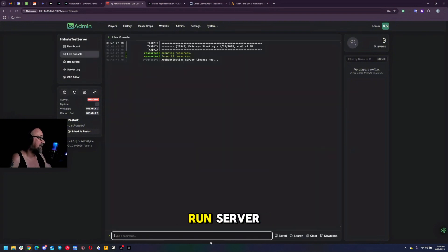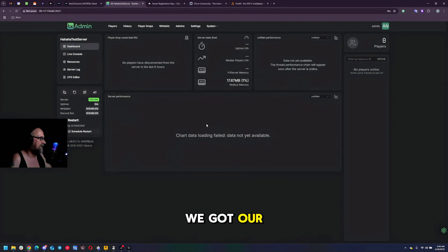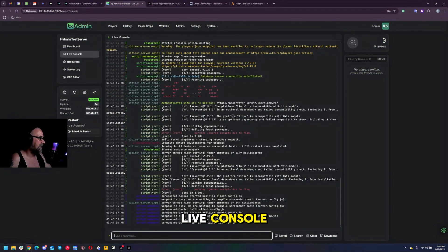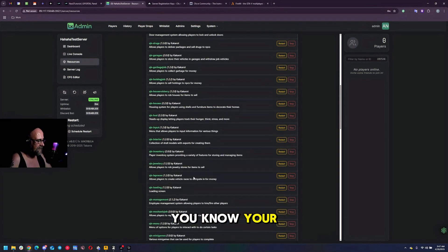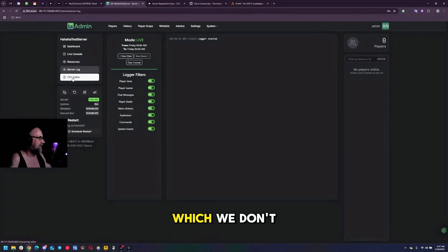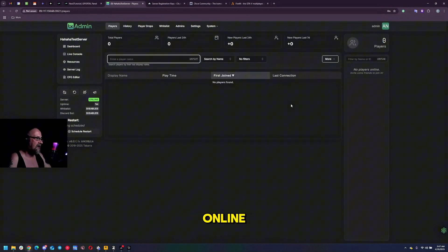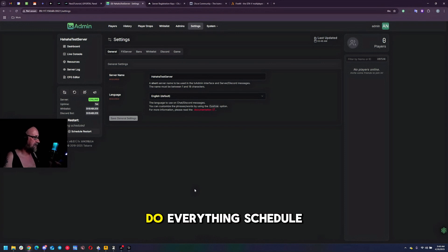We're going to leave it as default, click 'save and run server,' and the server is going to start up. Let's take a look at what we've got. We have our server dashboard with player drops, server stats, and performance. We have our live console, resources where you can stop, restart, or start different things like jobs and crafting, server logs, and your config if you want to go back and adjust it. Up top we have the players online, whitelist settings, admins for the server, general server settings like language and server name, and a few other things. Explore TX admin - it's where you do everything, including scheduling restarts.